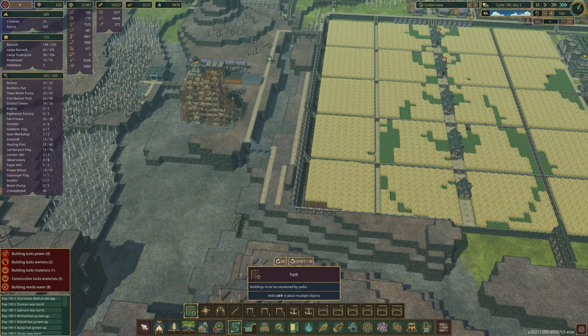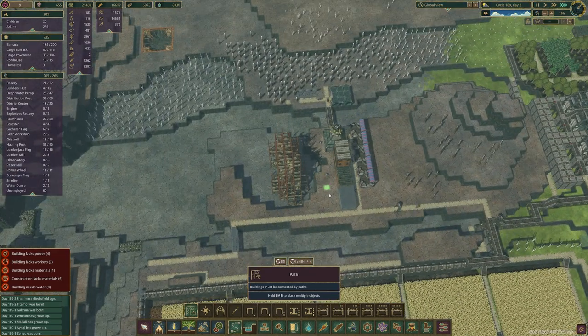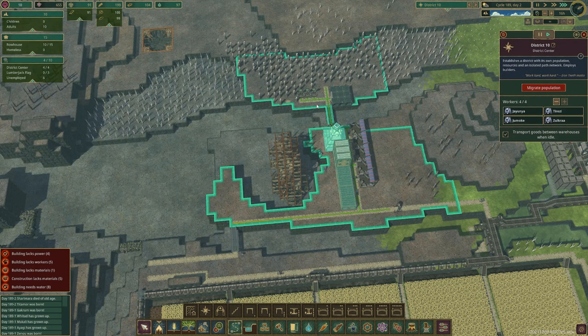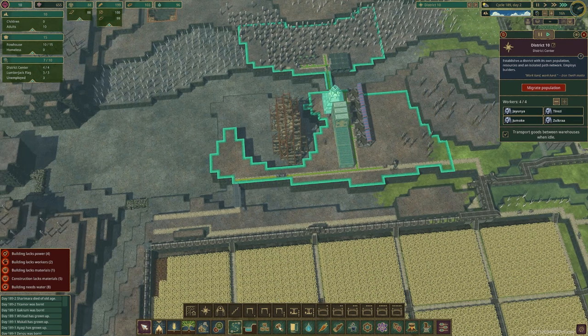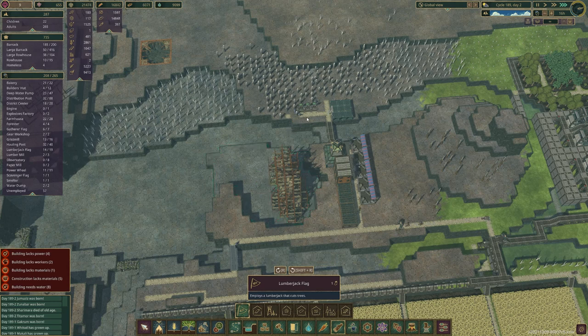Now they should be able to build that once they build all of this. The main thing we've got to wait for now is them building this. I've got six unemployed, and we need to cut down all the trees here. I'll get a few more going — that will cut down the trees super fast.